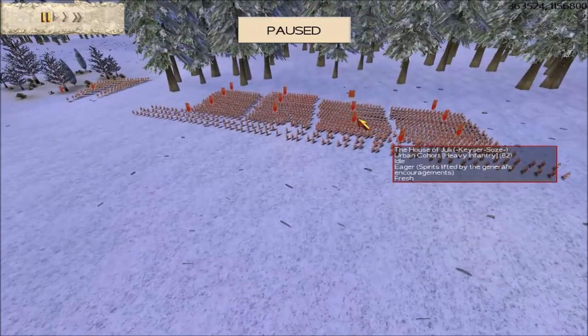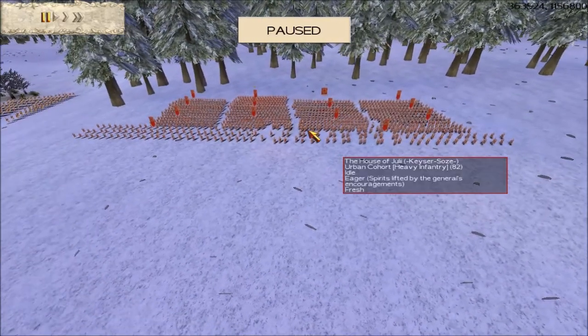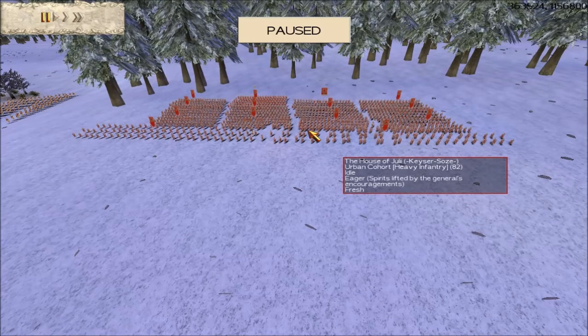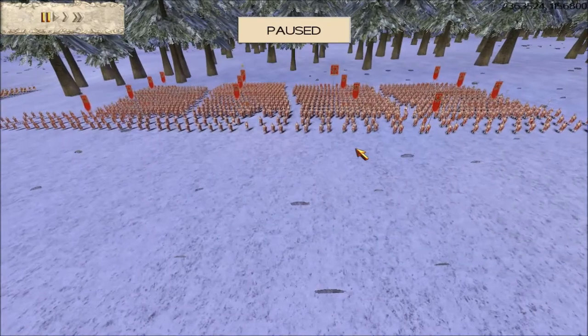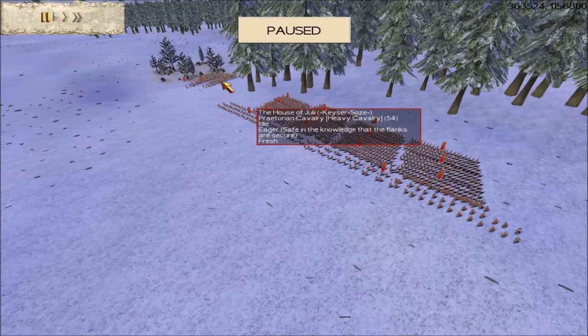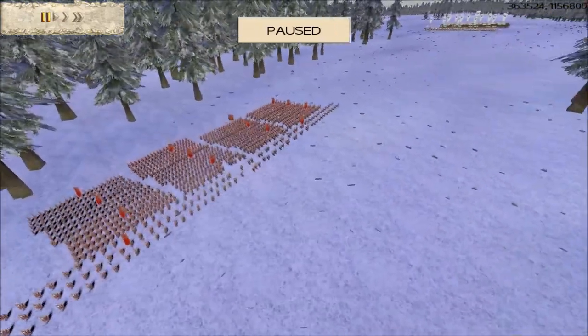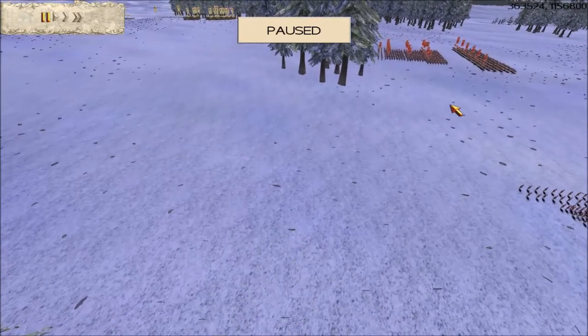Their fourth teammate is an RTW player called Kayser Soz, who has also bought the Rome Julii faction. I don't know much about Kayser — not sure if that's his usual name. That's a pretty good Roman army, and my guess is he's got the rest of his cavalry hidden in the woods. So it's a strong team with all the ingredients for a classic battle.